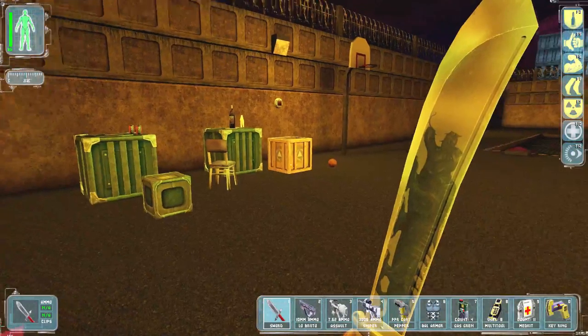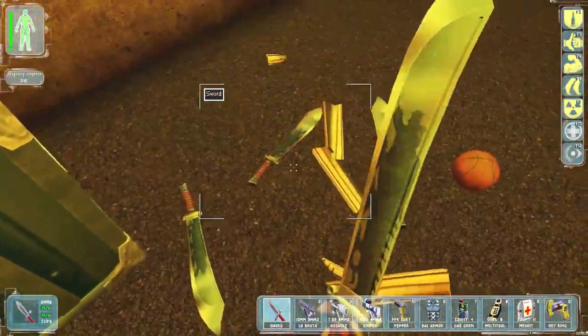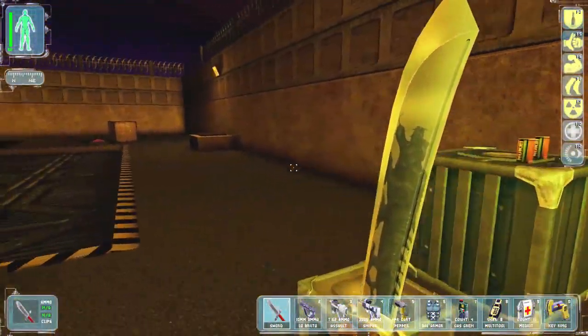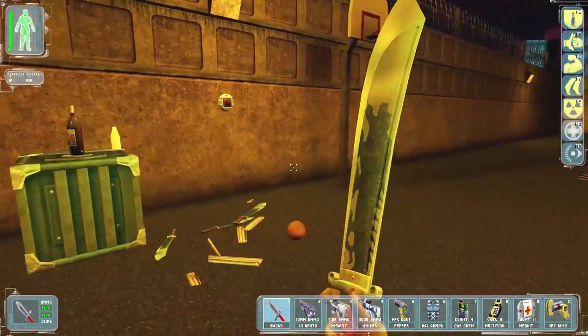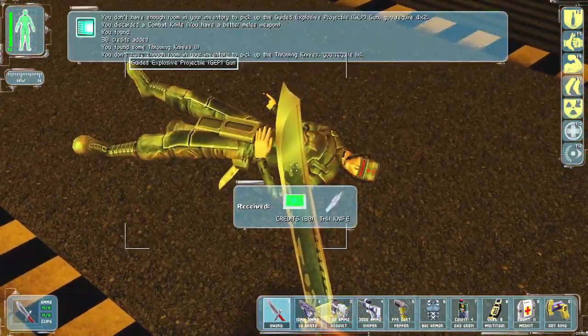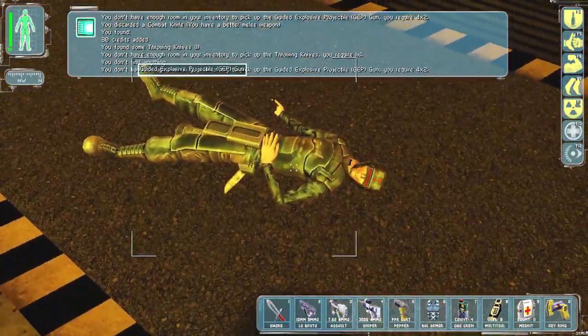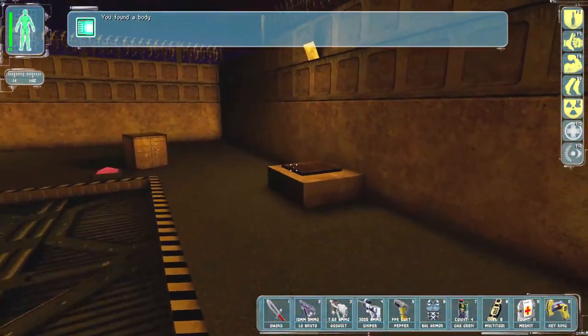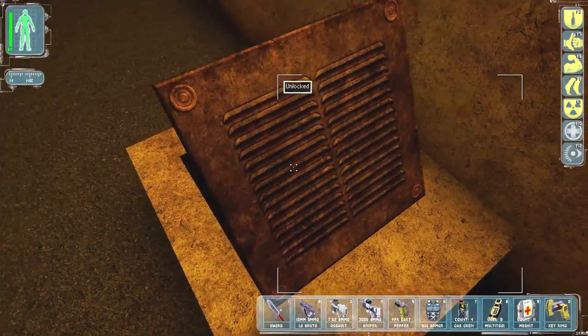I'll put this guy right here. Ton of swords, sweet. We need space for throwing knives. Oh, he's got a GEP gun — of course they had a GEP gun. Yeah, I remember now, he fired it at me.